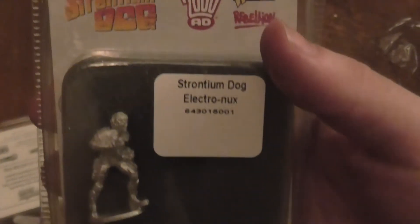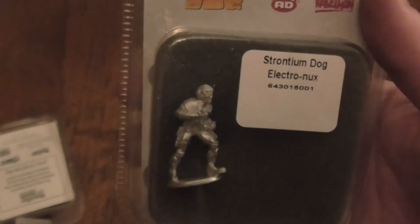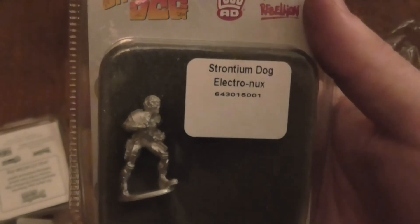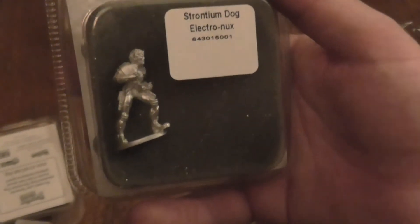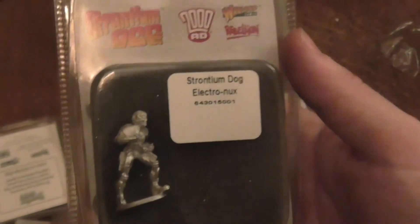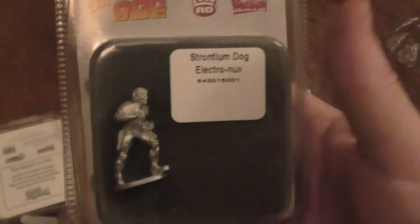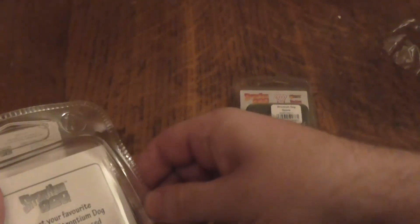Now we're going to take a look at the specialist model. I believe the only way to get this model is if you bought the Strontium Dog first set — the starter set, the Search and Destroy, the Weirdos and the Stix Brothers with the extra tokens and the goons — or you buy the hardback rule book and you get this model with it.